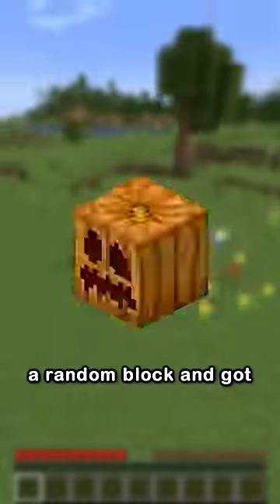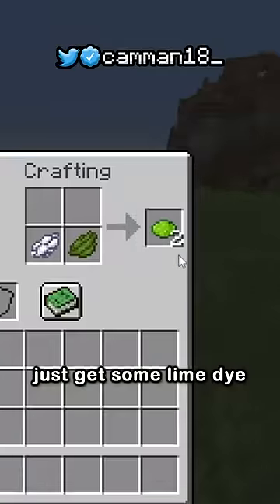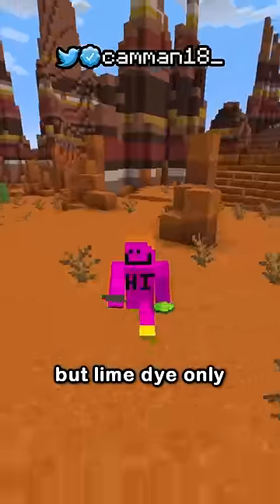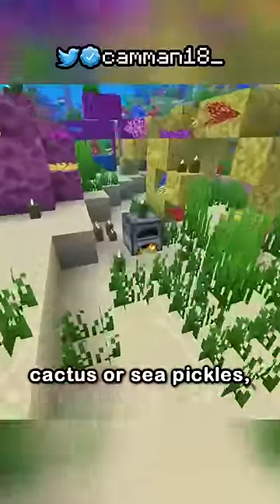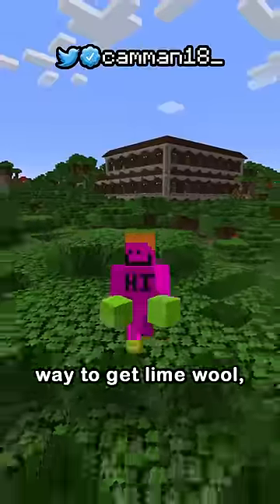A few months ago, I decided to speedrun a random block and got lime green wool. Seems easy, right? Just get some lime dye and use it on a sheep. But lime dye only comes after smelting cactus or sea pickles, which takes time getting a furnace. But there's one other way to get lime wool.